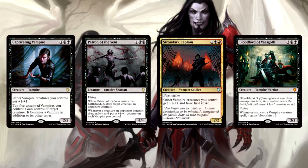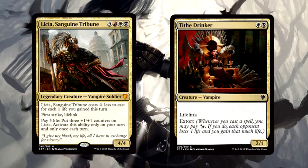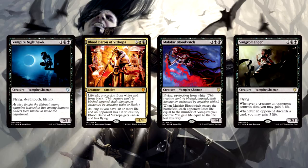As far as creatures are concerned, Edgar isn't the only one who got the +1/+1 memo. Captivating Vampire, Patron of the Vein, Stromkirk Captain, and Bloodlord of Vaasgoth are all champions of counters and improving Vampires' power. Remember, we get 1/1 Vampires whenever we cast a Vampire spell, so a lot of these effects are going to be even more powerful. Lycia supports life linkers — cards like Tithe Drinker, Vampire Nighthawk, Blood Baron of Vizkopa, Malachir Bloodwitch, and Sangromancer. Pretty solid suite of life gain vampires in this deck.